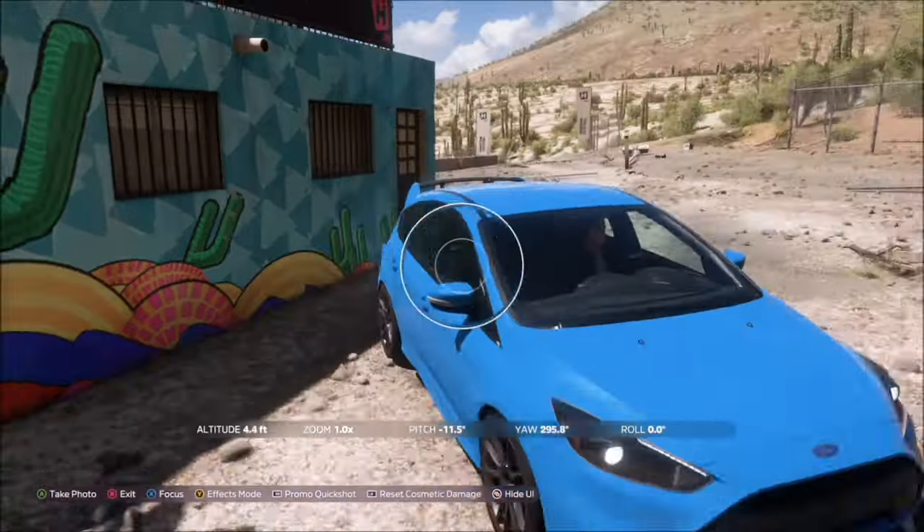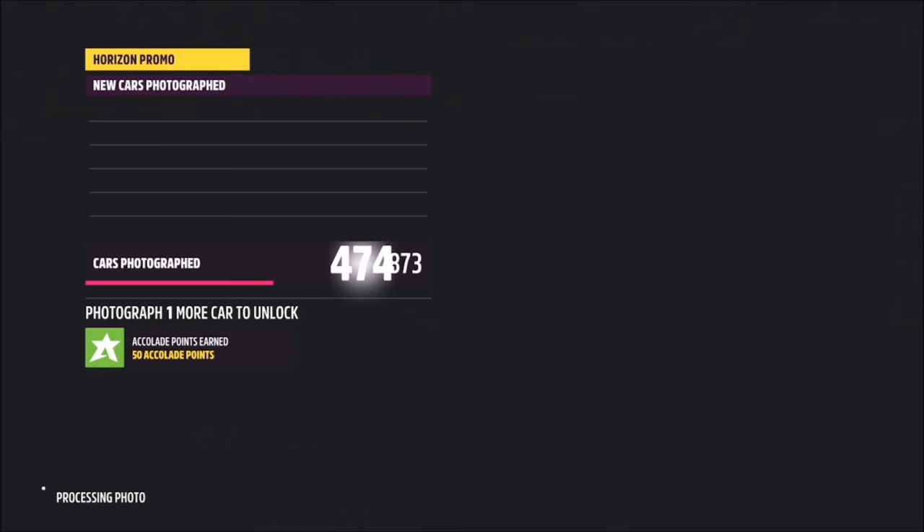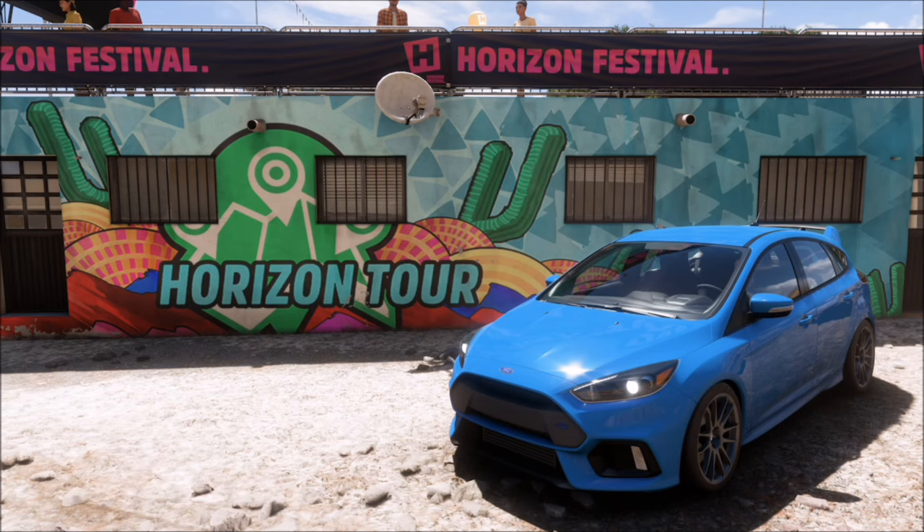Once you get here in whichever Focus you've chosen, bring up the camera and take a Horizon promo quick shot. It will pop up with two tick boxes: one saying you've taken a photo using any Ford Focus, and the other saying you've taken it at the sign up location.